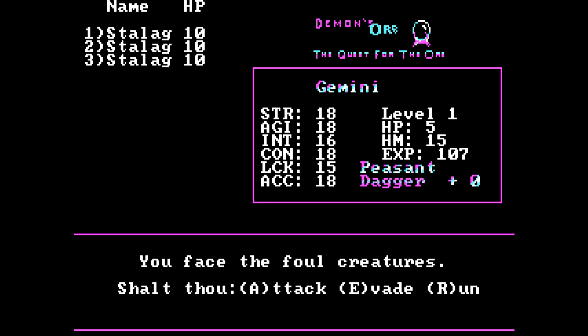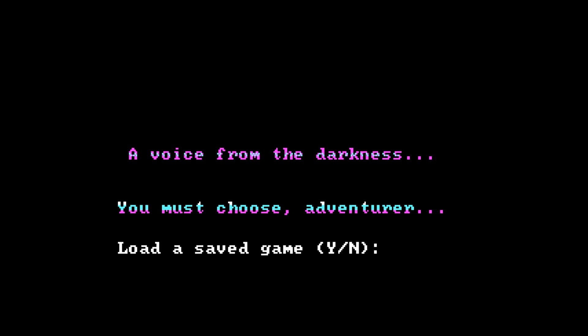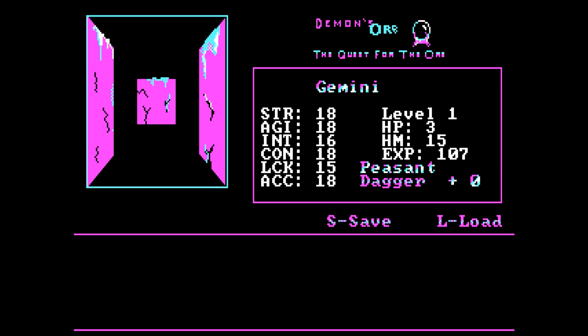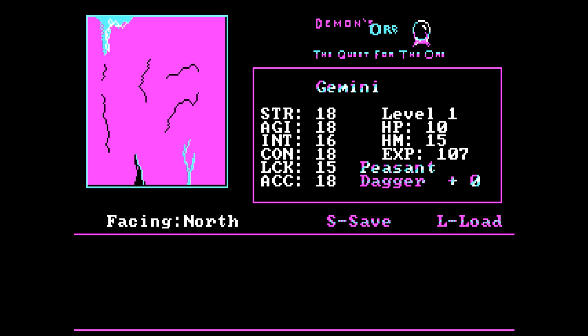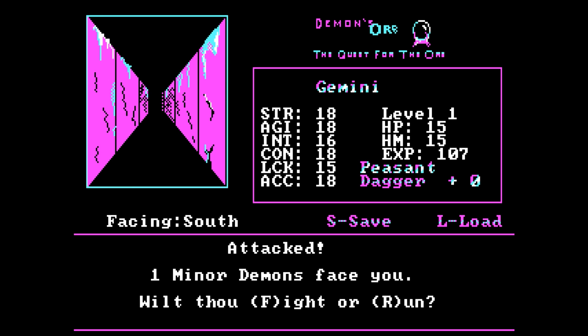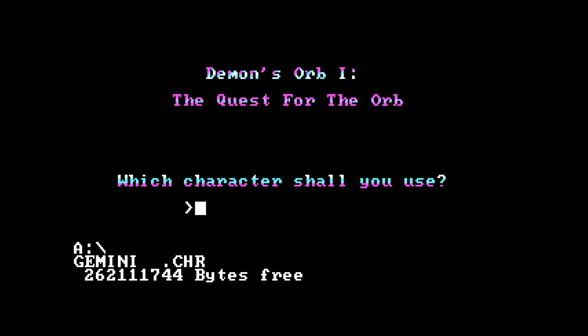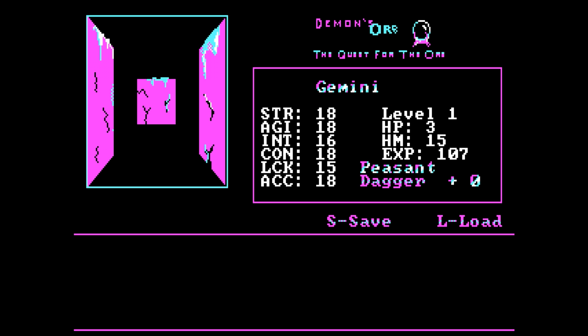We're about to fight three stalag monsters. They're not too bad, except I'm probably going to get killed because there's three of them. So we'll load our saved game and then we're back to it. Now we've got a minor demon — this thing is impossible. It has 66 hit points and can hit for a lot, and you can face these right at the very start of the dungeon, literally your very first battle after just taking two steps.